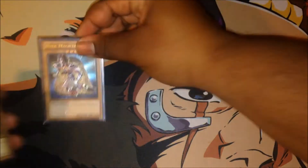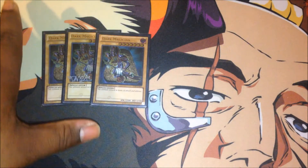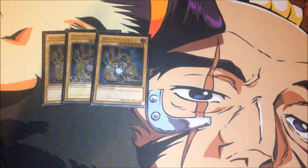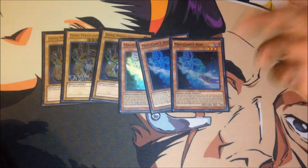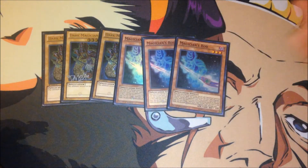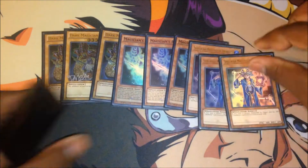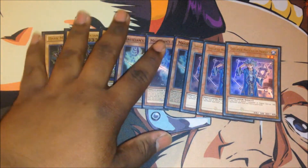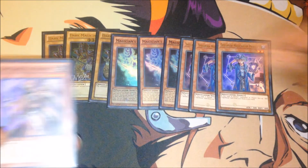Starting off with the monsters, I'm playing Triple Dark Magician — this is pretty much the Dark Magician core of the deck. I'm also playing Spellbooks as well. Triple Rod to grab the Dark Magician spells and traps — not much to say there. Of course, Triple Spellbook Magician of Prophecy, your blue boy — he grabs your Spellbook spell cards, pretty nice.